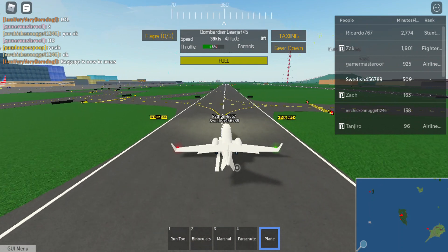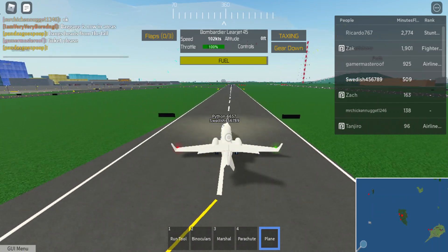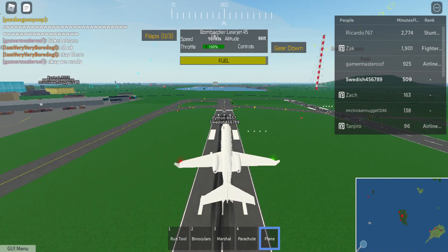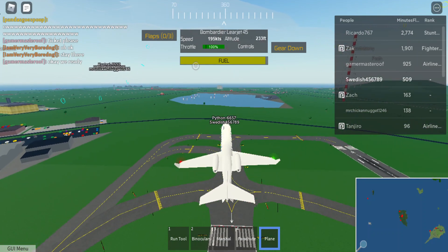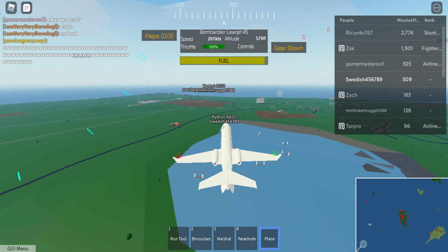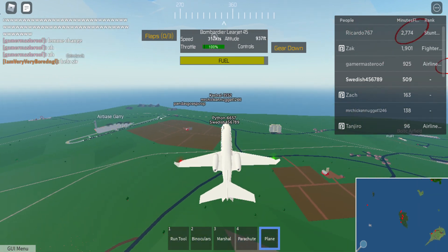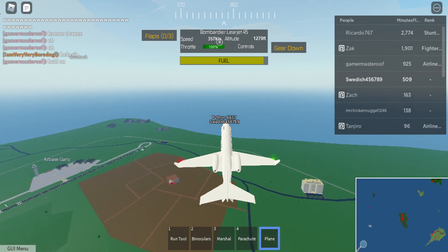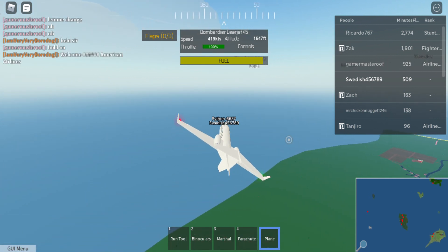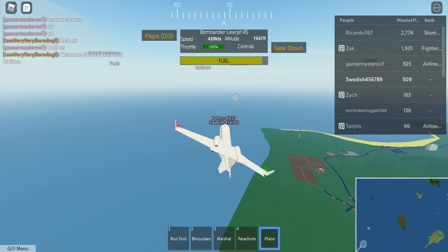Let's take off on the Bombardier Learjet. There isn't a lot of runway here, so I really hope it takes off well — and wow, that is really nice! It did not use that much runway at all. What I also like about this plane is that it goes decently fast; it's going around 400 knots, whereas a regular aircraft would go slower.